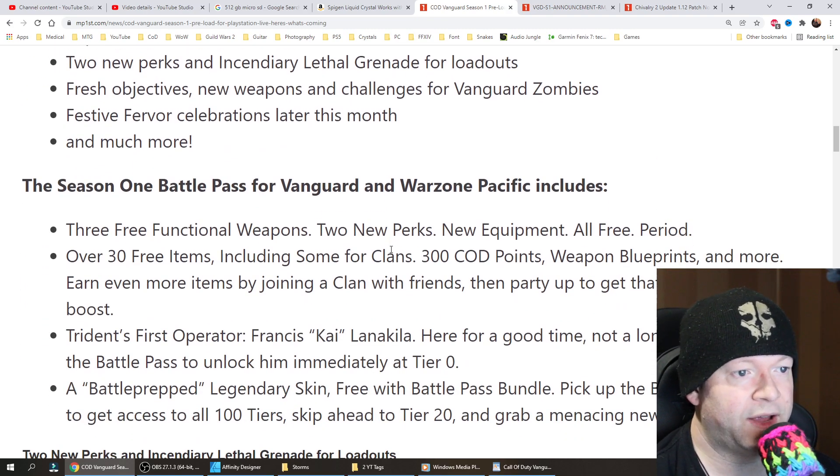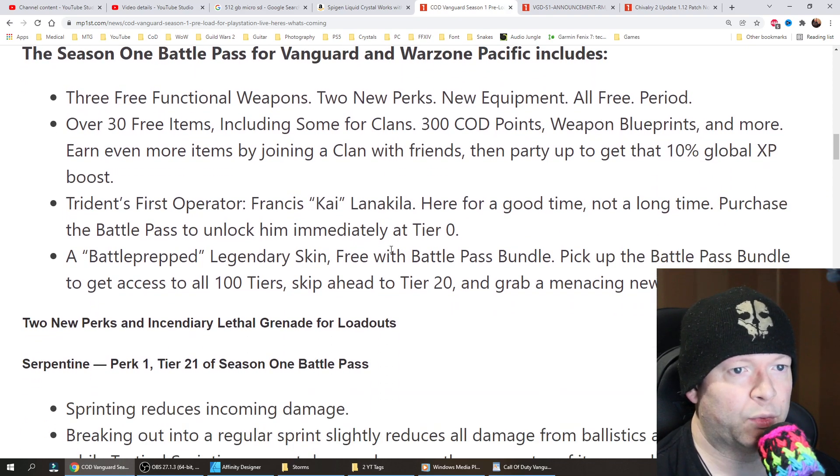The Season 1 Battle Pass for Vanguard and Warzone Pacific includes 3 free functional weapons, 2 new perks, new equipment — all free. Over 30 free items including some for clans, 300 COD points, weapon blueprints, and more.